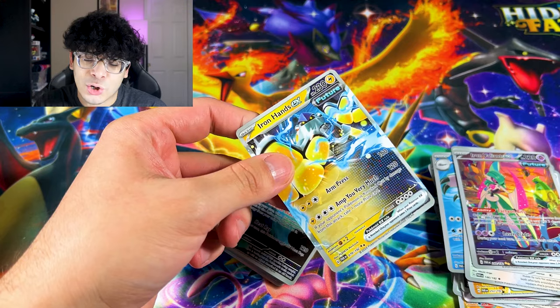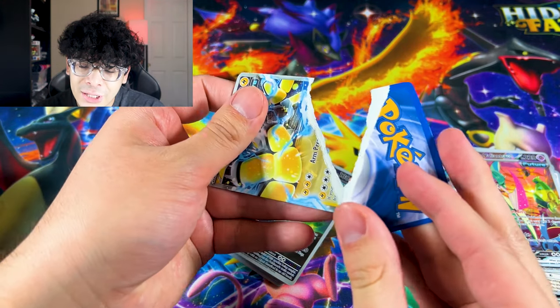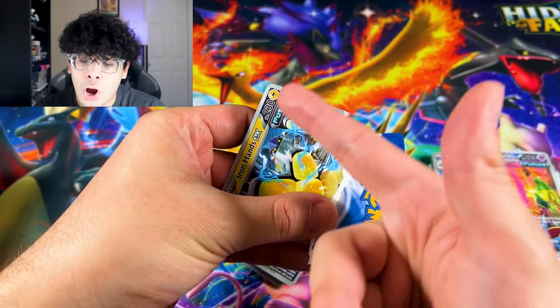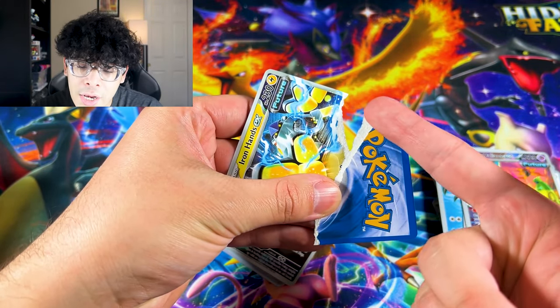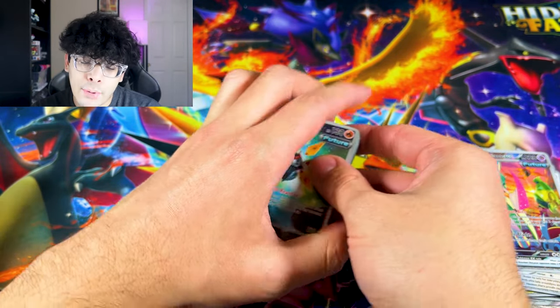We're going to do a card test right now. Iron Hands — I'm sorry. Look at that. That was so easy to rip, because there's no holo pattern on the card, no ink in between the card itself. 100% fake.